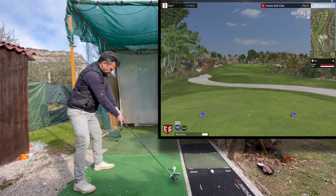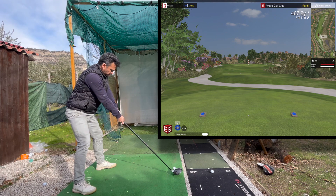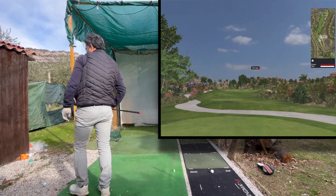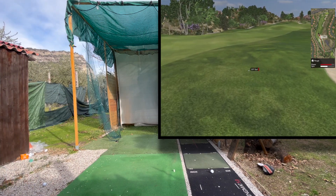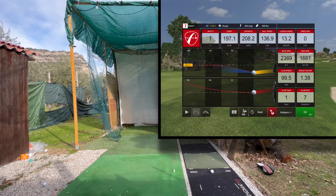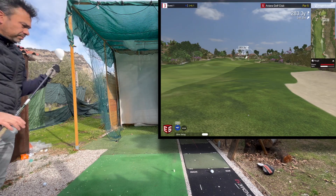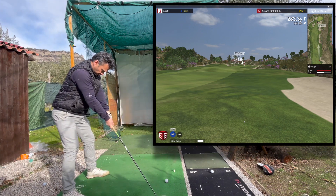So this next hole is a par five, 467 yards. Look at the uphill — 77 feet uphill. So of course I need a decent drive here. This was pretty decent again. I'm still tending to cut the ball a little bit there and it kind of lowers my distance, but it was uphill so this was pretty good for me. You can see the swing speed there is 99.5. So for me with a stiff shaft, that's great — I mean I'm making huge improvements there.